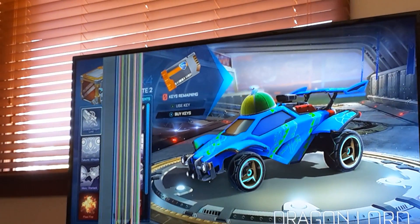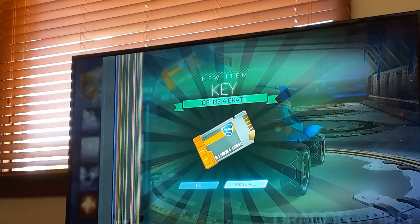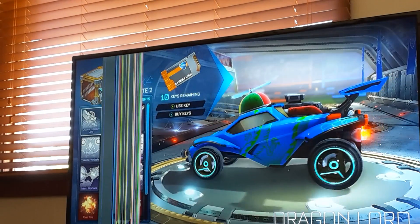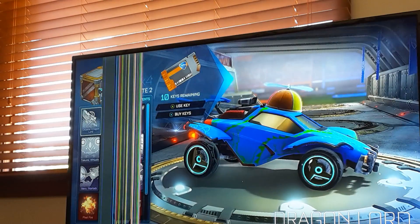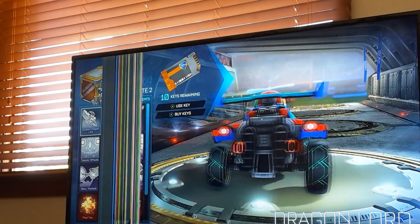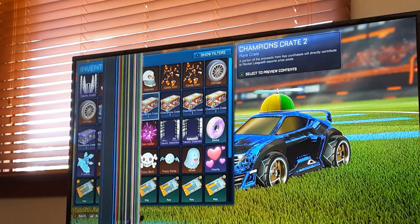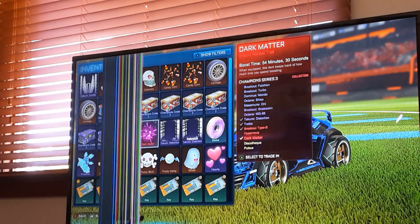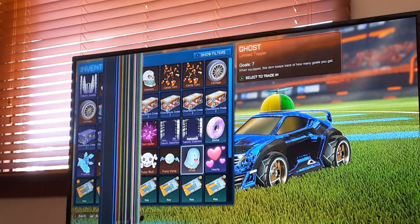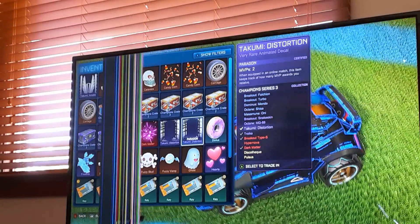Hi guys, I'm back with Rocket League. I'm using the Octane now. Those are my wheels, that's my topper and it's certified. Look at all these crates I have: two Champion Crate Ones, four twos, and three threes, and Dark Matter. I'm using the Distortion for the Takumi — can you see my car?